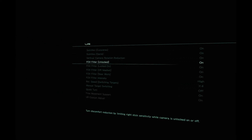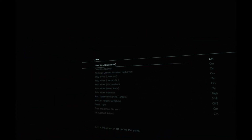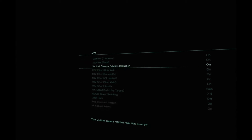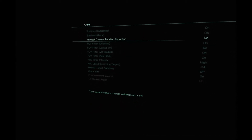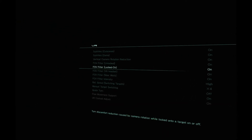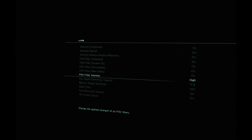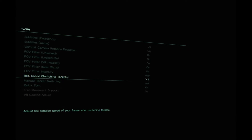FOV filter? Oh, you can turn that off! Vertical camera rotation reduction — what does that mean? I don't know. You can actually turn that off. FOV filter intensity, rotation speed.